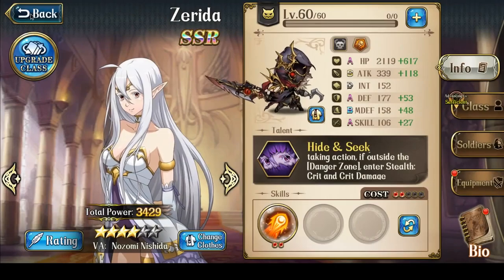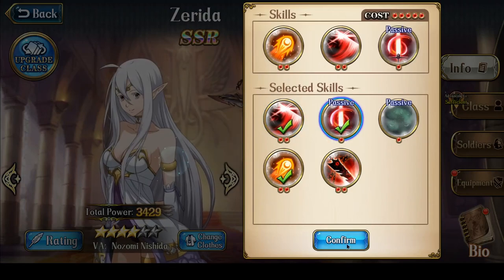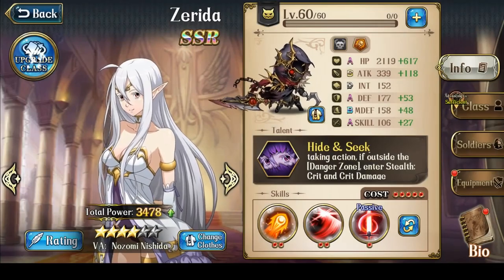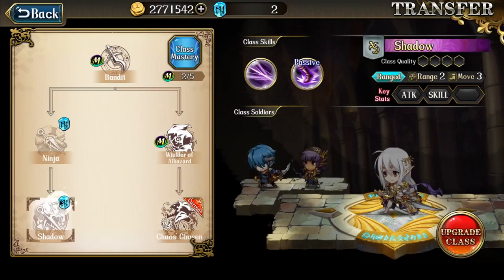So there you go — that is Zerida's skills. You can see Zerida really, really needs the double class mastery if you plan to use her. You can't ignore it.